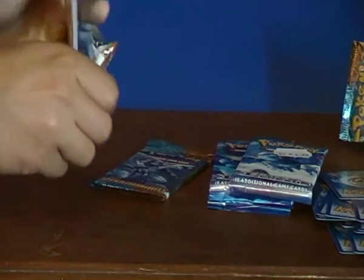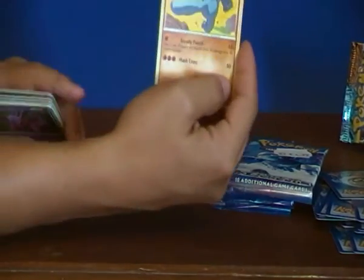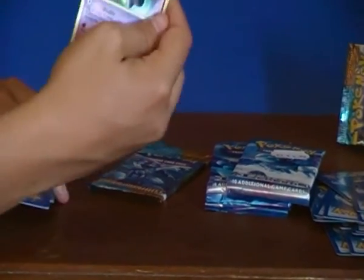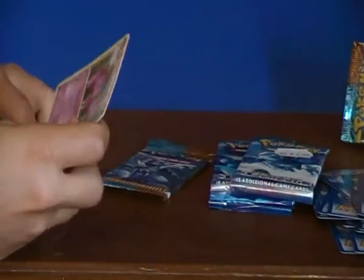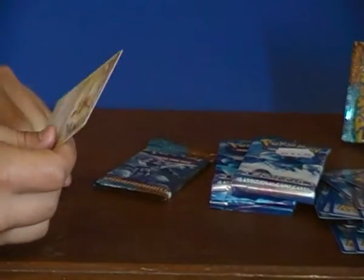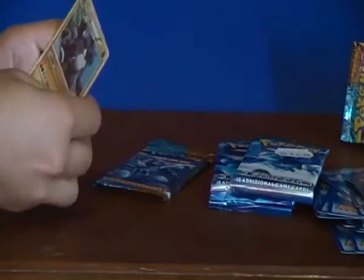From HS Triumphant — the fourth pack. The card trick, one, two, three, two to the back. So the first one: Matchup, second the Nidoran female, Nidoran, Shepet, Bellsprout, Cubone, Nidoran, Kangaskhan, Pidgeotto, Magnemite, Reversible, and Nidoking.